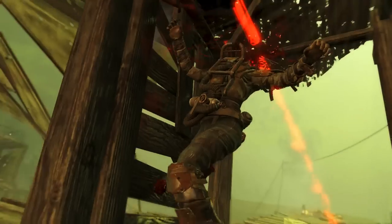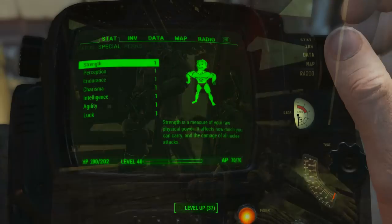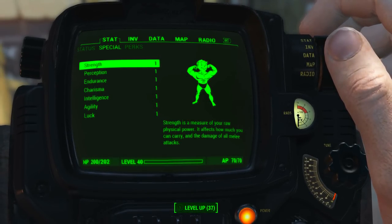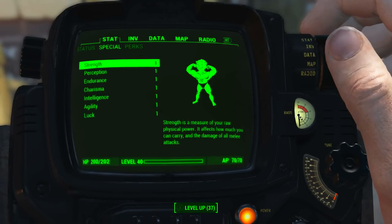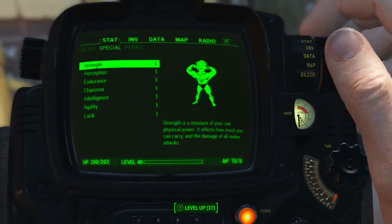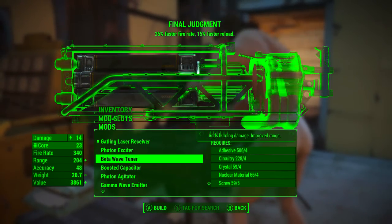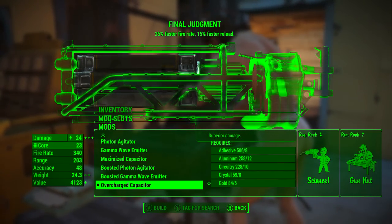Welcome back to the spoiler-free safe haven. Now that we have acquired Final Judgement via any one of those methods, let's take a look at the stats. Before looking at Final Judgement's base stats, I have reduced all of my character's SPECIAL attribute stats to one, and I have no perk, bobblehead, or magazine effects applied. This will give us the absolute minimum base stats of Final Judgement.